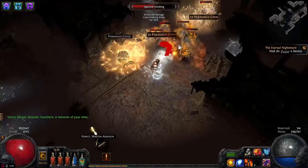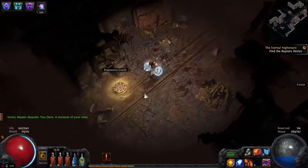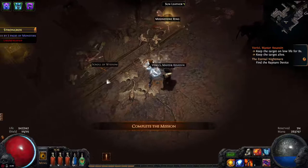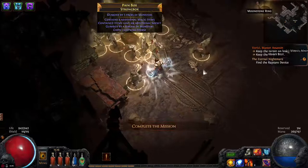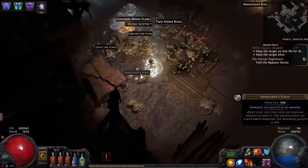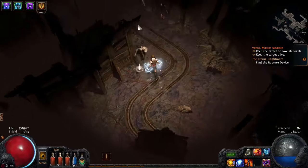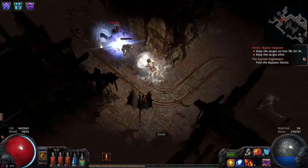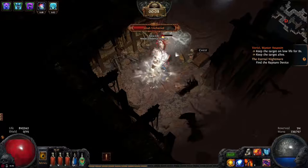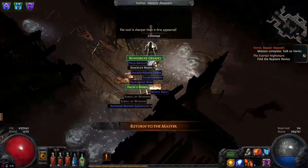Varisji! So Varisji is one of the masters that helps us link and color our gear — he's quite useful, all of them are useful. Keep the target on low life — gotta make sure I keep him down on low life. Most of the time I just forget and kill them right away, which is not good. So make sure you read the mission. Nothing too useful in the drops, I'll grab that two-stone ring. So you can see the red mark on the target — keep them on low life, which is not too hard. And we're done — nice and easy. He's level 2 already.